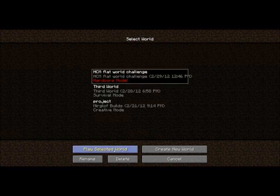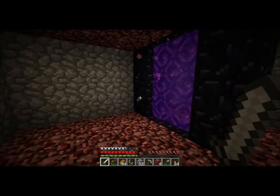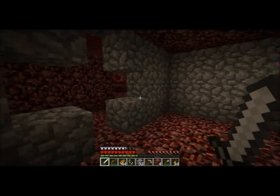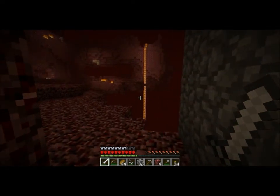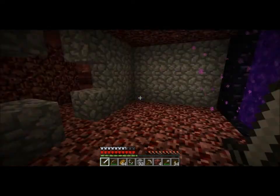Hey, this is Myrgloff and this is the Hardcore Mode Flat World Challenge. The goal is to get 80 gold ingots to make 20 gold blocks to make a Golden Minger Sponge. In the previous video, I was able to make a Nether Portal. And as you can see, the Nether is most certainly not flat in flat generated worlds.